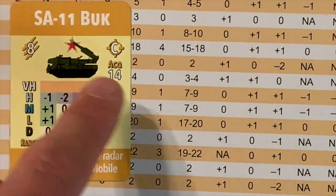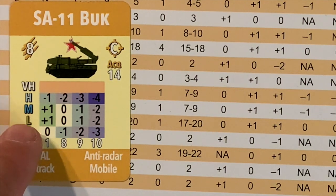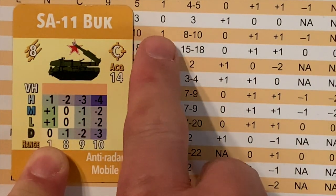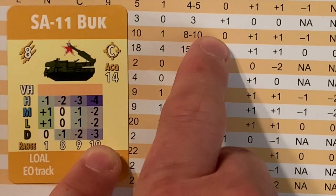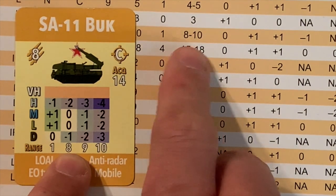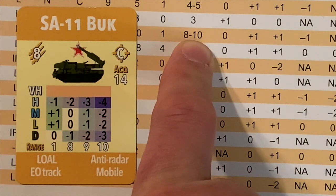The center portion of the card is the most important part — it's the actual firing envelope of that battery. It's presented with altitude bands on the left: deck, low, medium, high, very high. At the bottom is the range. The first column is the minimum range, the last column is the maximum range. The columns in between — there can be one, two, or three — are the different modifiers for long range. The SA-11 has a long range of 8 to 10, meaning at range 8 it gets a minus 1, at 9 a minus 2, and at 10 a minus 3.